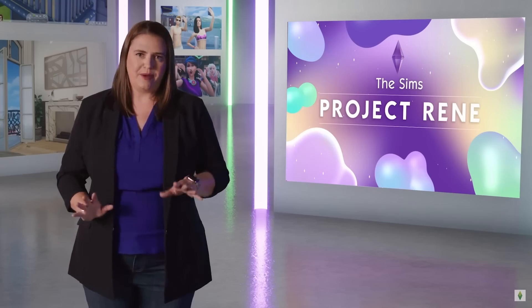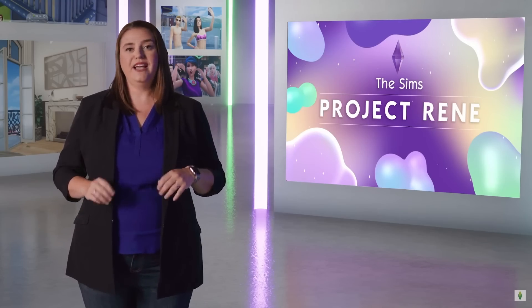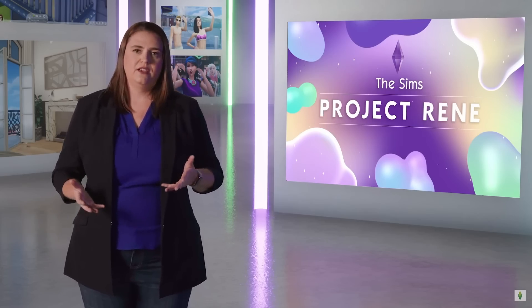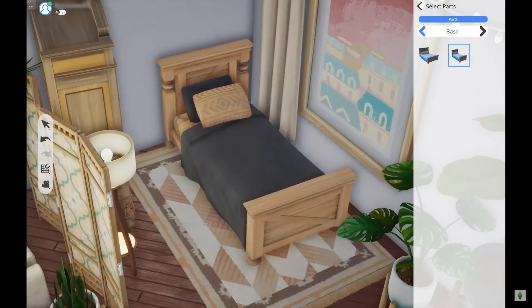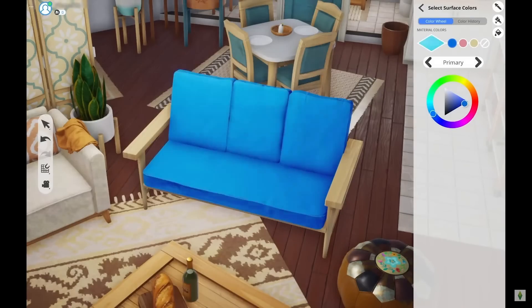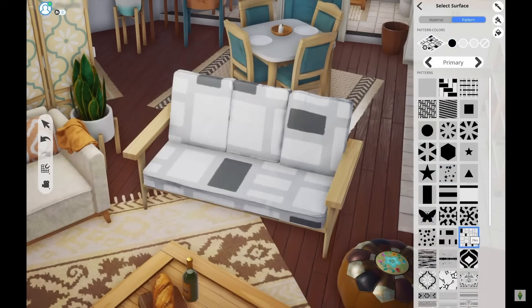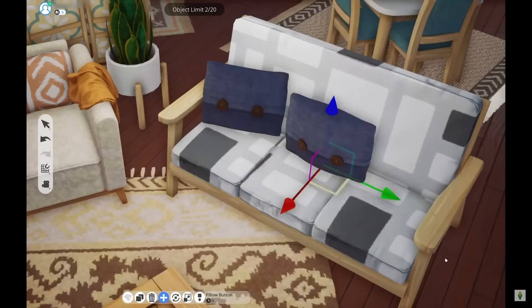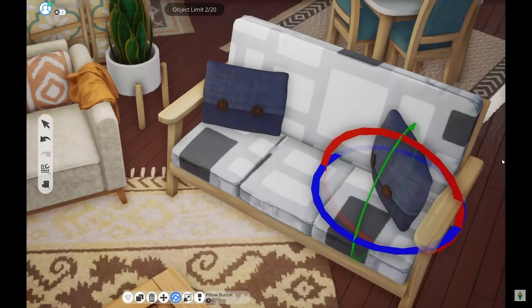Now it's time for the biggest announcement: The Sims 5 has been confirmed — kind of. But it's not called The Sims 5, it's called Project Rene. They stressed in the live stream that this is very early access and we're getting a very early sneak peek. The Sims 5 will not be out for years. What they did express is that we will be having significantly better build tools, including a color wheel and an axis-rotating feature that looks really cool — where you can place cushions on sofas. It looks very complex.